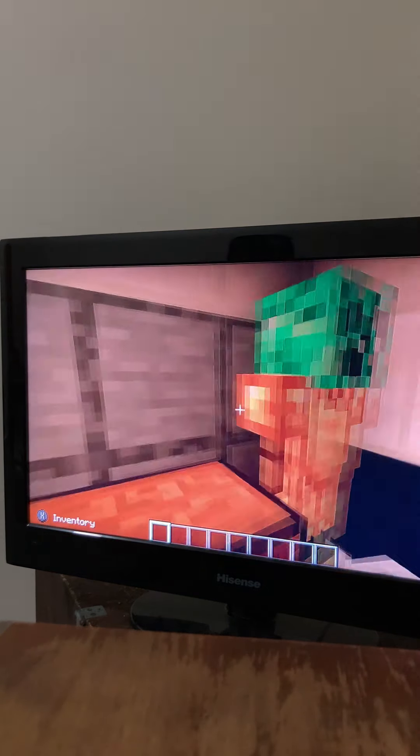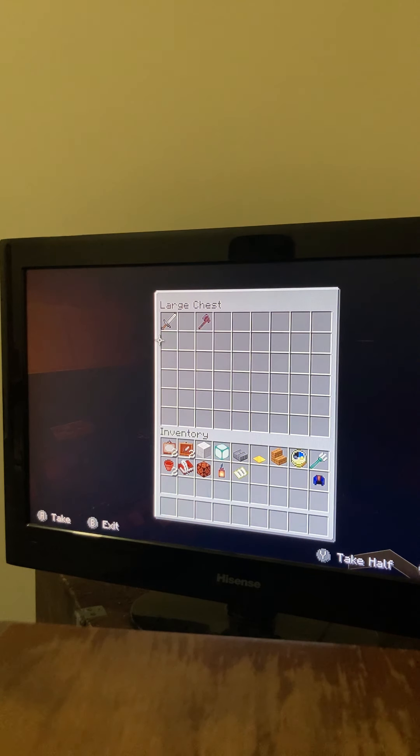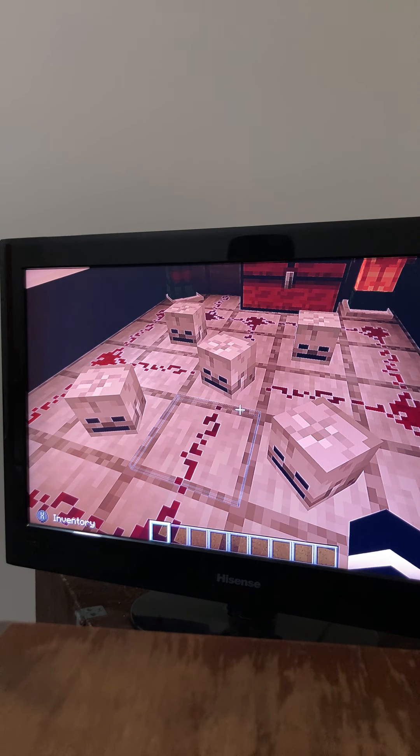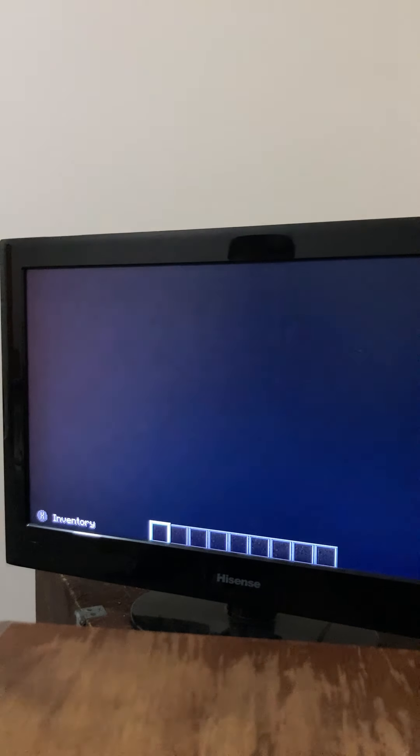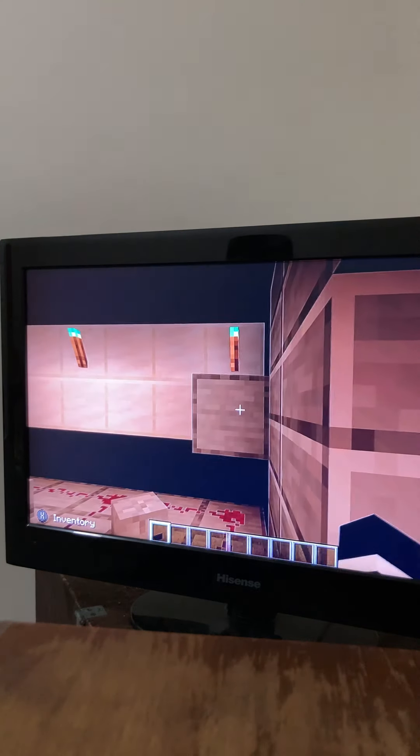Here's the safe room. We got the Springtrap costume — the spring bunny outfit that he wears. And we got the axe and the weapon. So we just got a chest room.